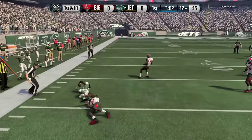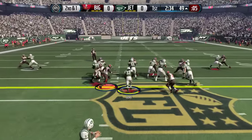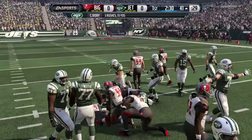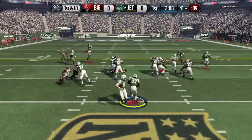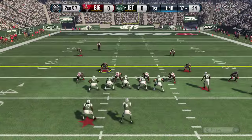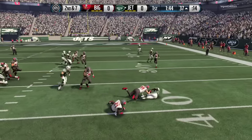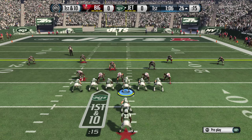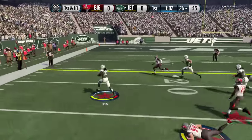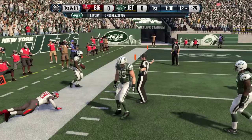Every card fumbles in Madden 16 — if you get hit right where the helmet hits the ball, you're gonna fumble no matter what. He does have 62 catching, so do not throw this guy the ball; he cannot catch it. In my honest opinion, he felt slow. The real Chris Ivy in real life, when he finds the hole, he goes through it as quickly as possible, so I think his acceleration should be a little higher than what it is.